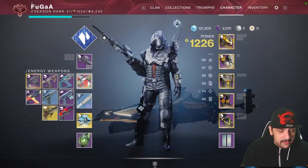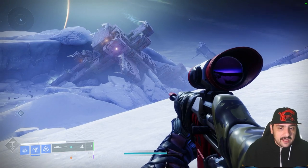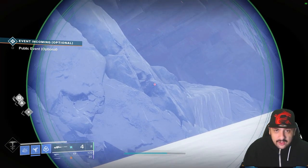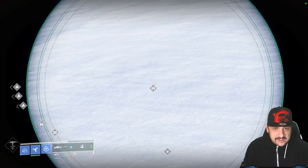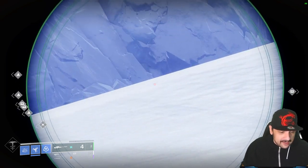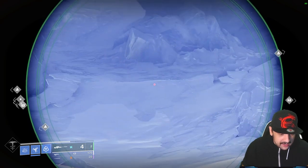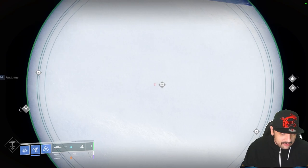Next, what you're going to do is equip the sniper — as much range as you want, or just an ordinary sniper. Put your sniper like this, zoom in, and voilà — look at this beauty! You don't see it on this side, but look on the other side — it's a chest! Because I'm here and you can't see it, but look — planetary materials. Where are they? Here!